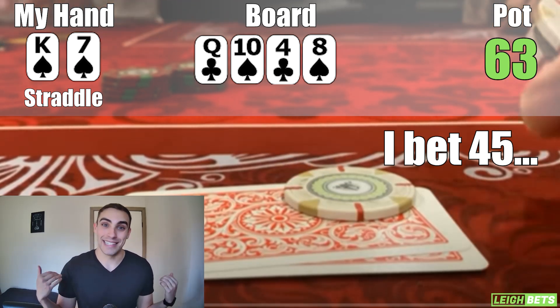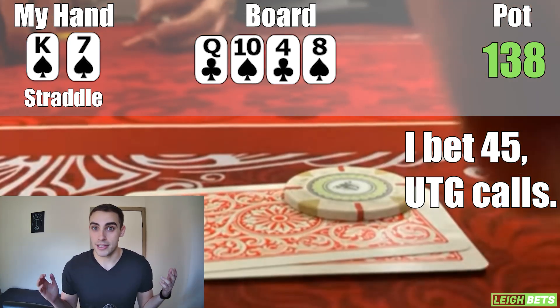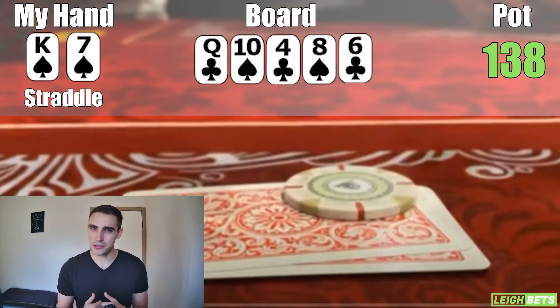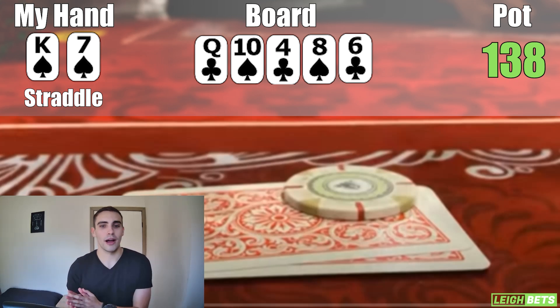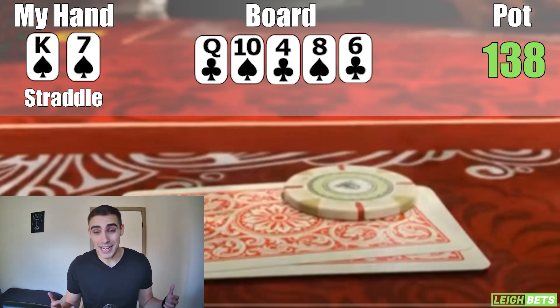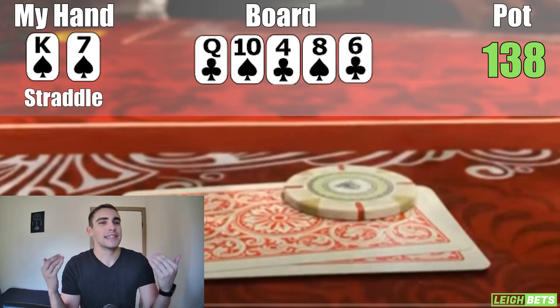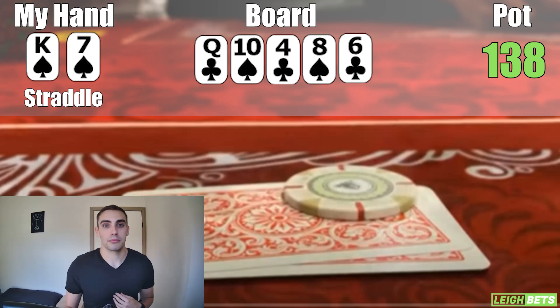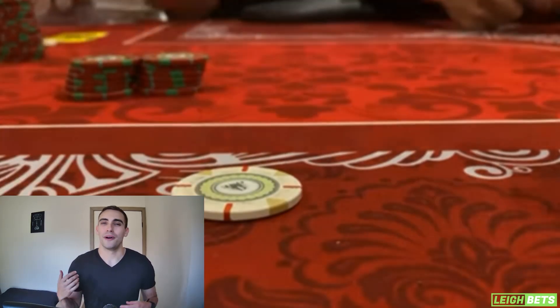Then we see the turn, which is the 8 of spades. Now we have a really good hand — we turn a flush draw with our king-7 of spades, and I decide to lead out as a semi-bluff, making it $45. I think the chances that both opponents don't have a queen is pretty likely when the pre-flop aggressor checks back. The under-the-gun player calls the $45, and the pre-flop aggressor folds. We go heads up to the river, which is the 6 of clubs. I think my opponent can have a lot of ace-x hands they'll fold, so I bet $60 and my opponent folds pretty quickly.